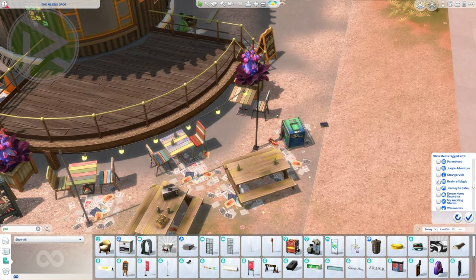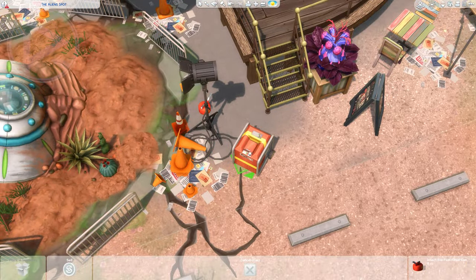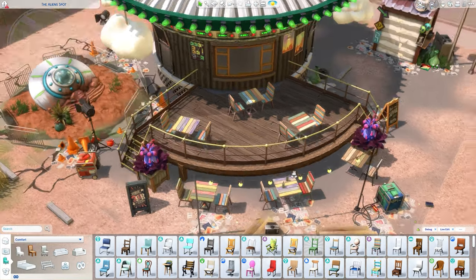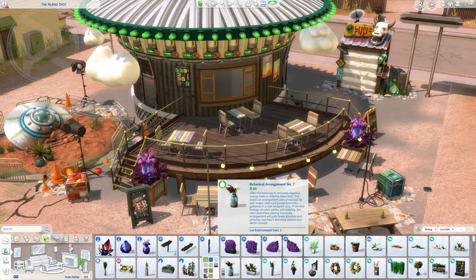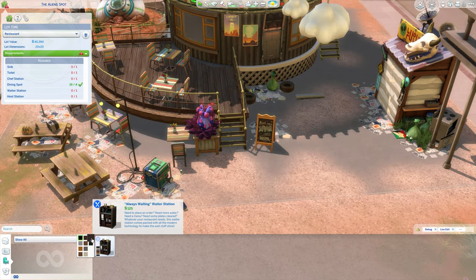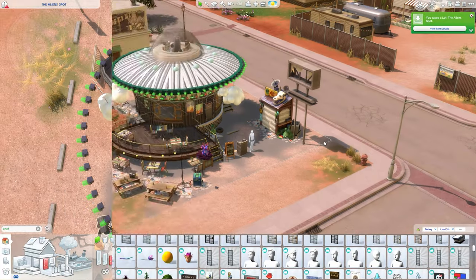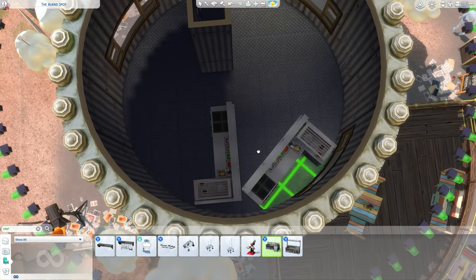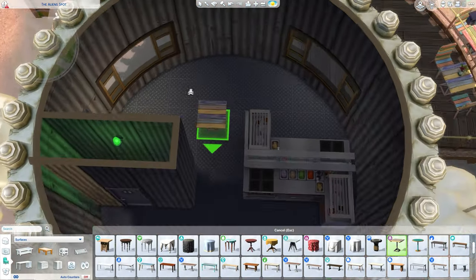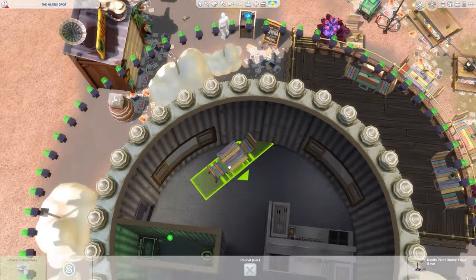Or you can just come here to chill with your Sims, which brings me to my next question for you: are you a traveler simmer? What I mean by that is — when you're playing the game, do you take your Sim and travel with them between worlds to enjoy specific bars, restaurants, or activities? Or are you someone who plays in one world for the full game? You're going to see at the cinematics at the end the Goth family coming over here to enjoy some time — they are travelers. Do you travel with your Sims or do you prefer to stay in your current world?